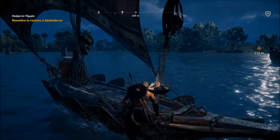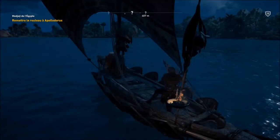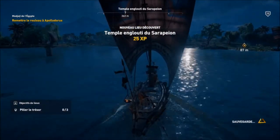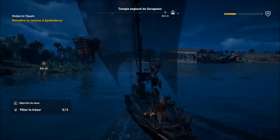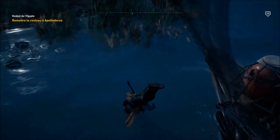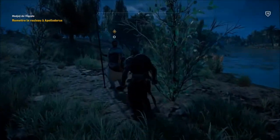On va remonter sur le bateau et ramener le rouleau à Apollo d'Horus, la personne qui m'avait donné cette mission. Vous pouvez découvrir des lieux qui vous rapportent de l'XP. La barre d'XP en haut à droite s'affiche à chaque fois que vous faites quelque chose. C'est vraiment beaucoup plus axé RPG. On a ce système de crafting, la chasse est de retour pour améliorer votre personnage.